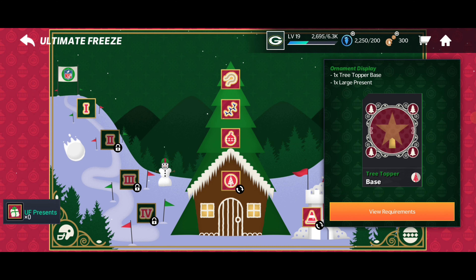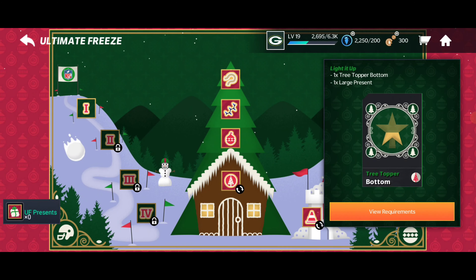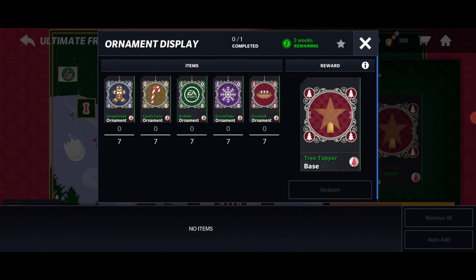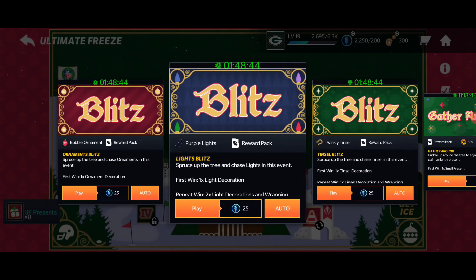If you guys are interested in getting yourself some presents, you will have to finish some of these ornaments — or tree toppers as they call them. There's a variety of different stuff you need to get to complete the set. There are different kinds of collectibles that you need, and I'm pretty sure you get those collectibles from these events down here.